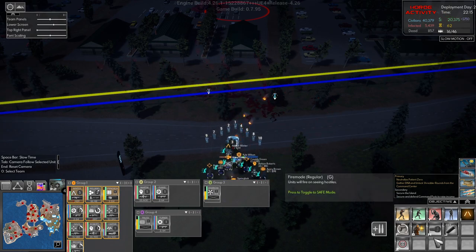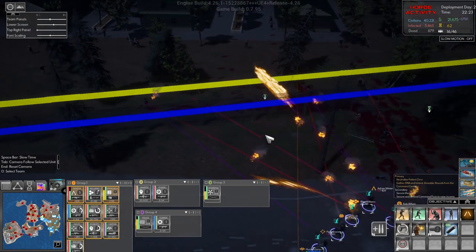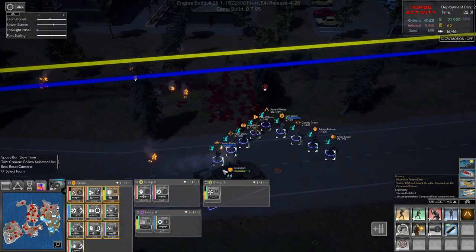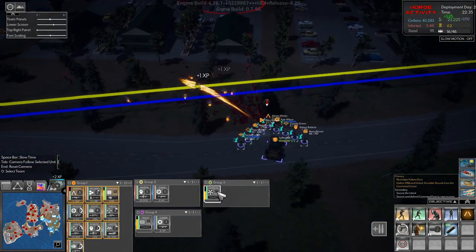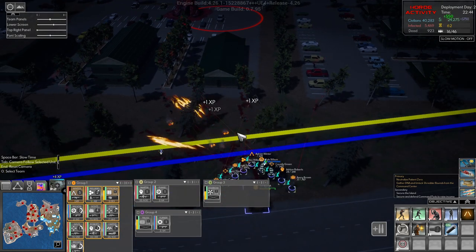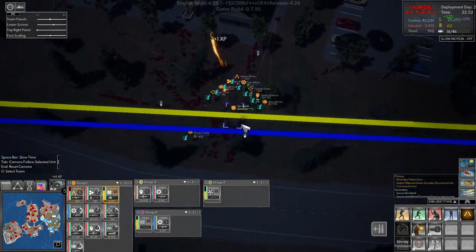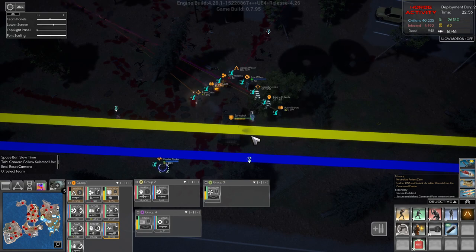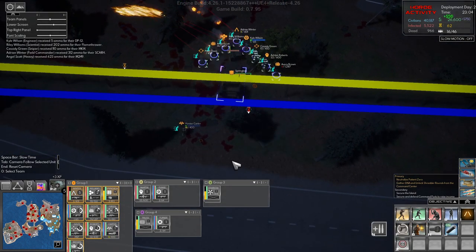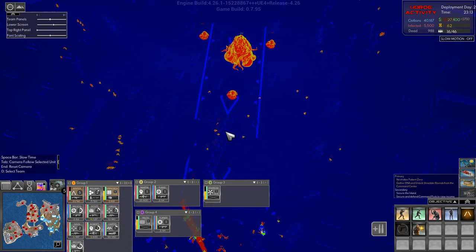But we do need to move forward because it's never going to end. Let's turn the silencers on, though it doesn't really matter now I don't think. All right, there's a hole in the fence there and that's where we need to go through. Come over here please. Let's call in another ammo drop.